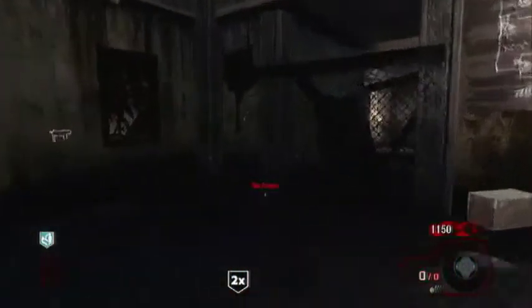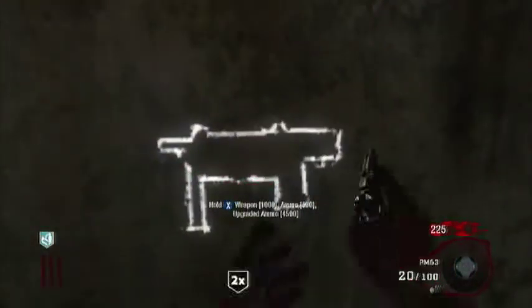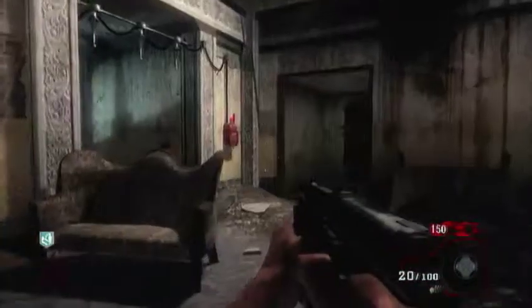You go in the first room, upstairs to the right, open the door — 750 points — and it should be right there on the left. This gun costs 1,000 points and 500 points to buy ammo.